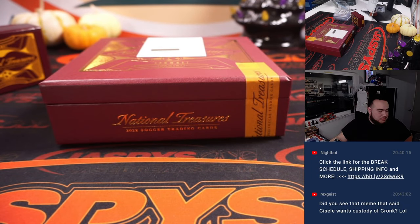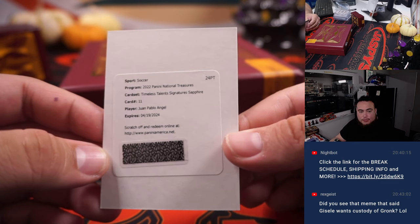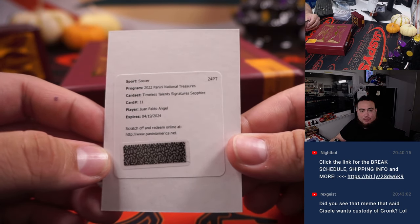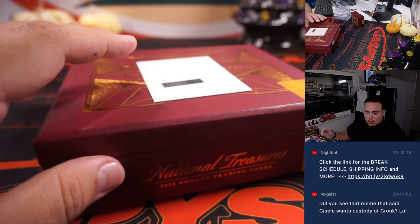We have a redemption — let me quickly open up Cardboard Connection. This is Timeless Talents, it looks like, and Sapphire is numbered to 49. Card number 11 — it is Juan Pablo Angel, which is for Colombia. Sapphire is out of 49, most likely, because he is out of 99. And that is for Colombia, which is going to Robert Runkle.